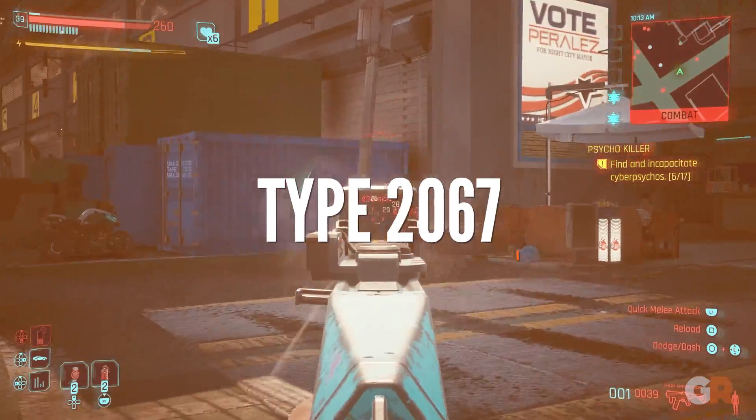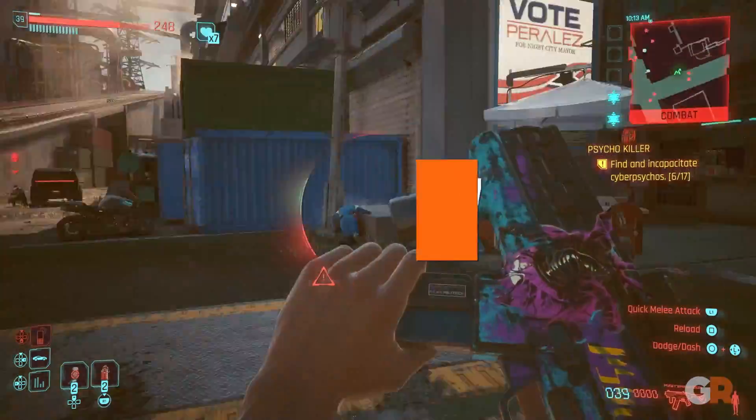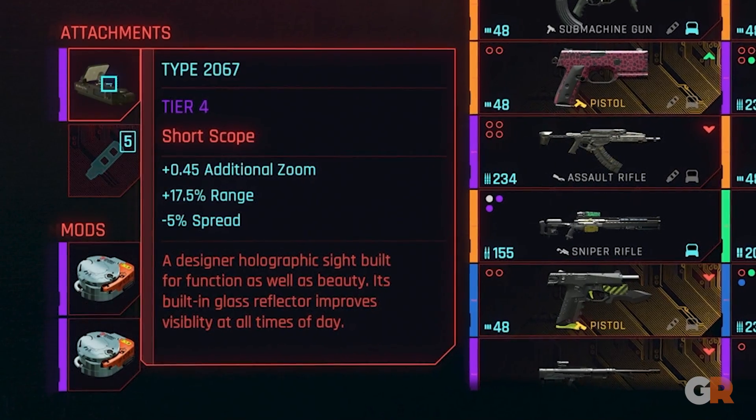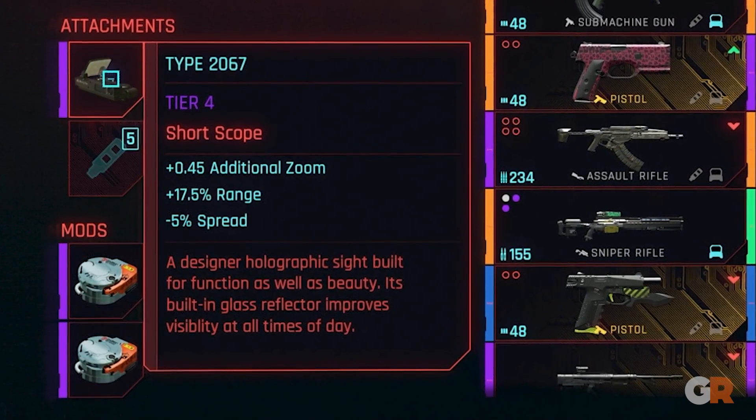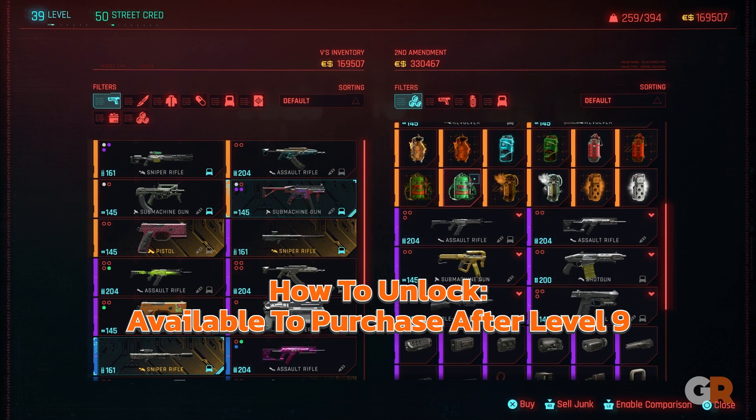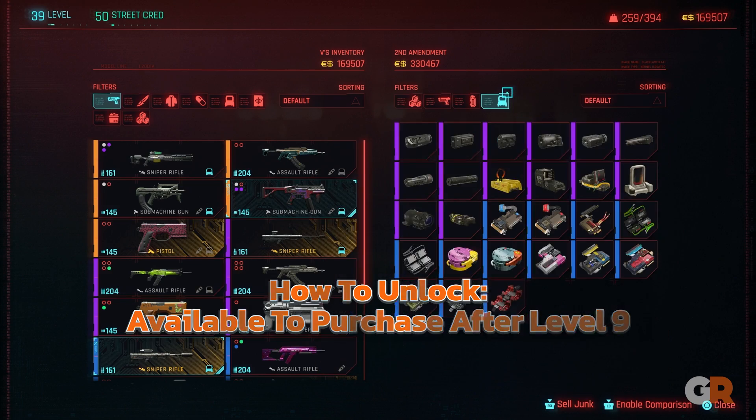A fun scope that players can attach to their weapon to get an edge on their enemies is the Type 2067, which enhances the range of their weapon while reducing its spread, making shots more accurate. This one can easily be purchased, but first you need to reach level 30.